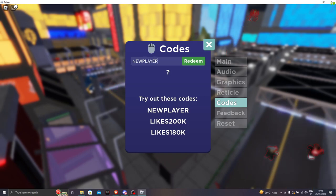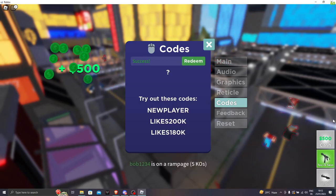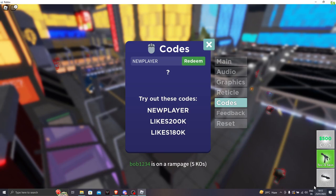The next code is 'new player'. Click on redeem and you get a tech9 skin, Dragunov scope, and 500 cash.